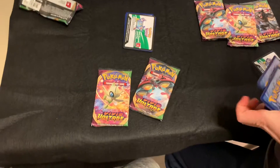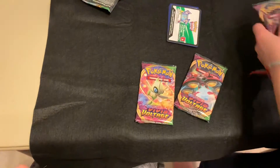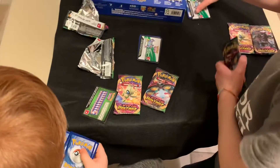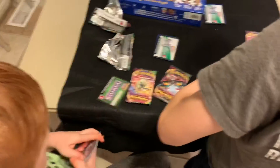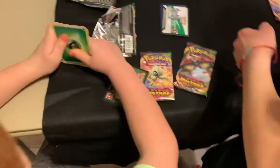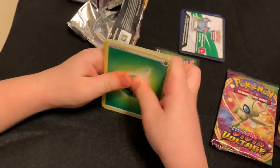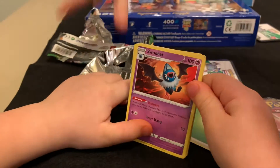All right, I'm getting mine ready. Leave that white one for last, open a green one. Okay, you've got a green one. White is right. How about over here, Kaysen? Grass energy! Grass on the floor. Swoobat!